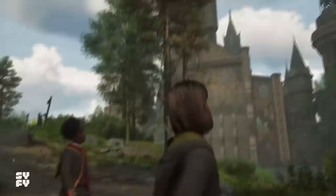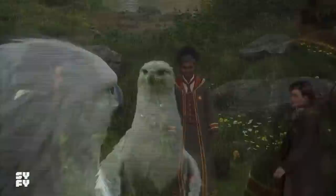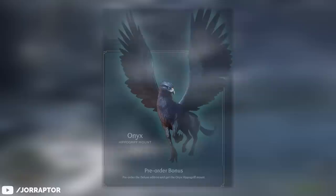This is a brand new cutscene shown on Sci-Fi Wire as shared by Hogwarts Legacy World on Twitter. We see our Hufflepuff companion Poppy summon the White Hippogriff High Wing, after which we try to tame it. The footage was ripped from Twitter so the quality isn't great, but it's a nice scene and I personally think it's from early in the game — right before we get our first mount and immediately gain access to the Black Onyx Hippogriff pre-order bonus.